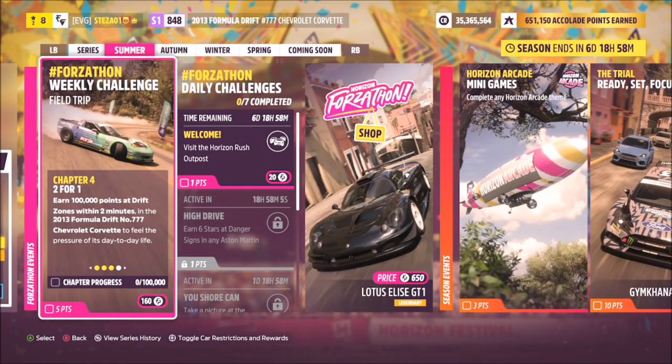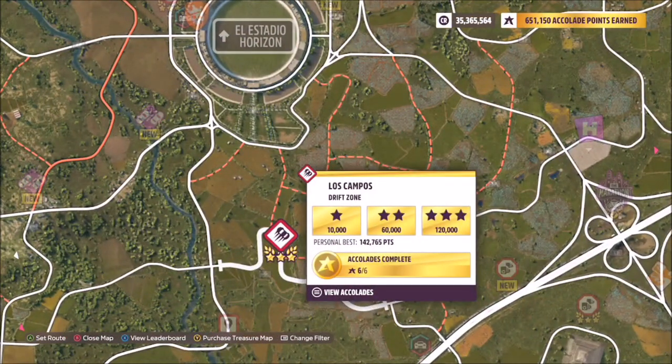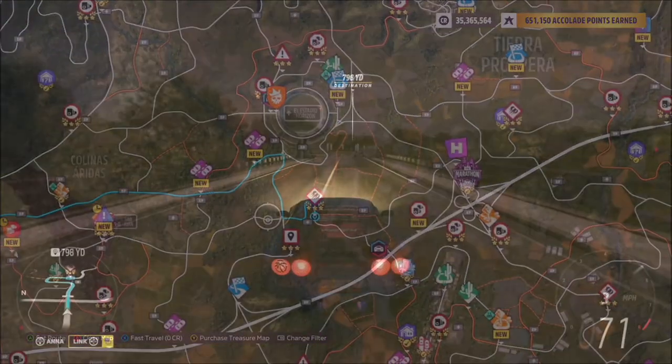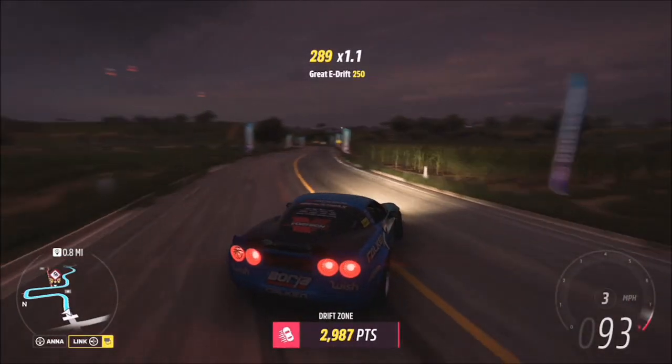The last challenge wants you to earn a hundred thousand points at a drift zone within two minutes, and you can smash this out on just one drift zone. I headed over to the Lost Campos drift zone — three stars on here is 120,000 points, but you don't need to worry about getting three stars, just need to get a hundred thousand points. This drift zone will probably take you about a minute or so.